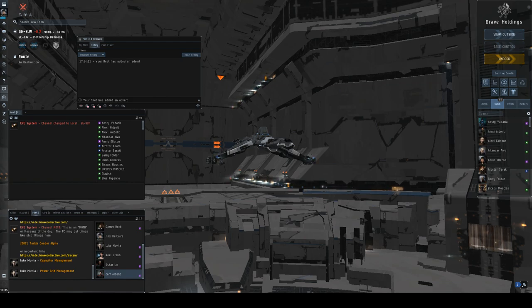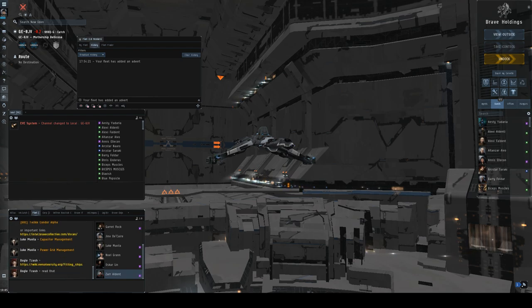Welcome everyone. I'm Jinx DeCare, co-director of the Brave Dojo. This is Fleet 101 — a class to get you used to the lingo so that the first time you're in a fleet, you don't get left behind by all the jargon in EVE. Hopefully the Brave Dojo has been able to support you if you're new to NullSec or Brave. Today I'll go over basic things that give you a head start in a fleet, do some Q&A, and talk about how you can help as a newbie in the local war we're involved in.